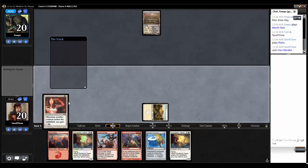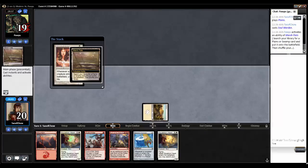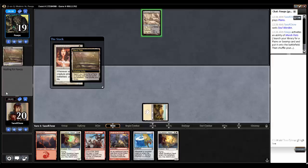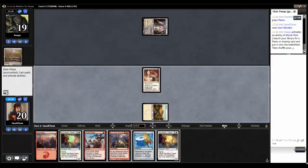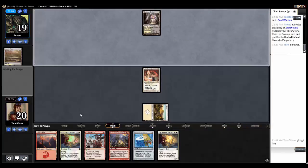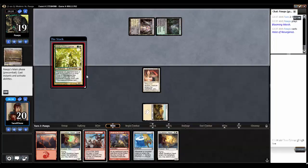Turn one: tap for Soul Warden. Opponent's looking for something right away. I don't really need the Soul Warden to win this game, although it would help. I can technically just use Genesis Chamber and use Squadron Hawks to get a whole bunch of mirrors.